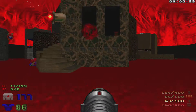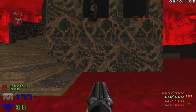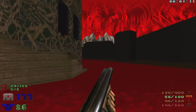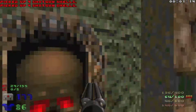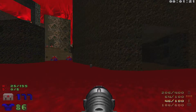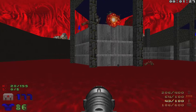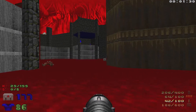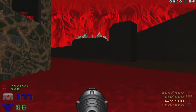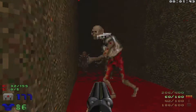We'll take care of these revenants right up in here, then grab some ammo and clear out this main area. Let's head over here and clear out this spot, as it is a secret.